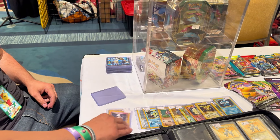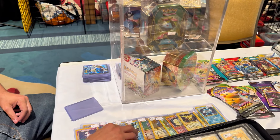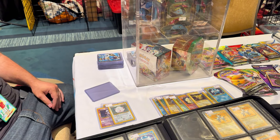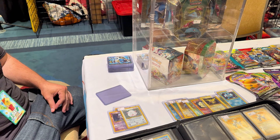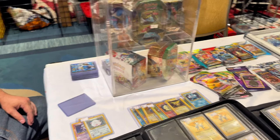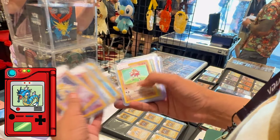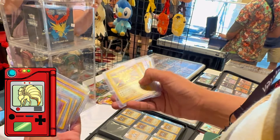The condition is a factor — I grabbed the lower condition copy, and yeah, prices are just going down. Tough market. We ended up locking in: Alakazam, Chansey, Gyarados, Scyther, Kangaskhan, Nidoking, Magneton — that's basically done.